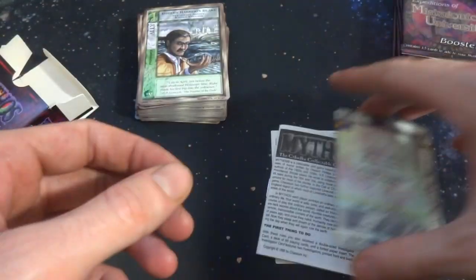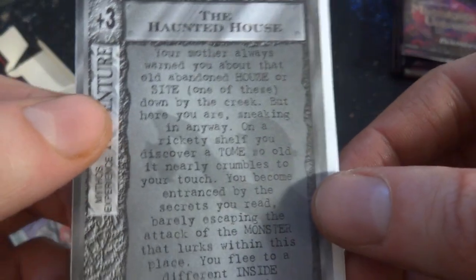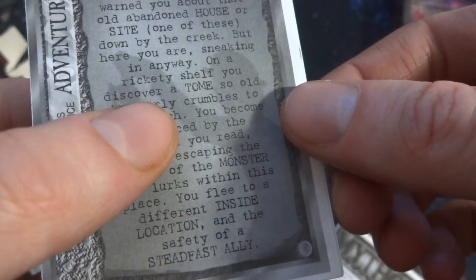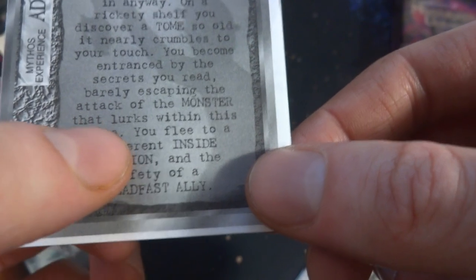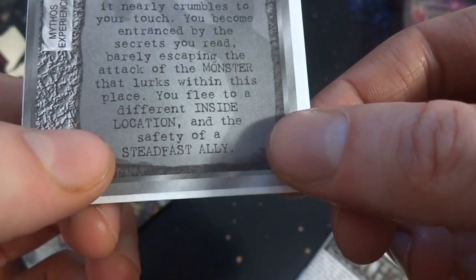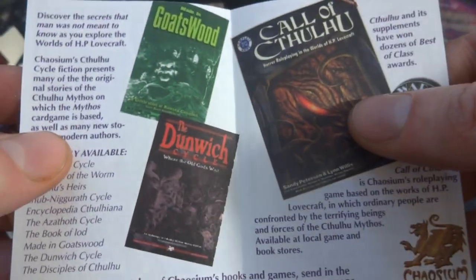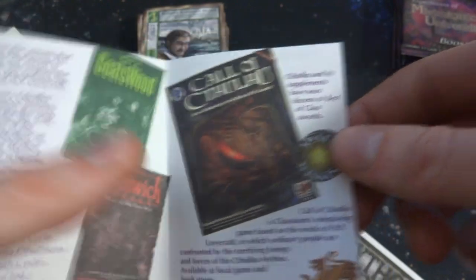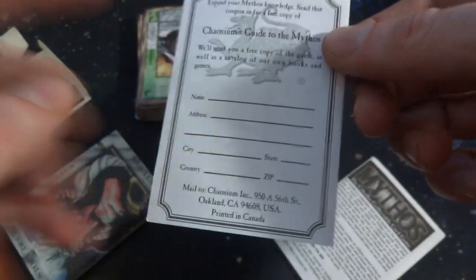Not sure how this works. The haunted house — your mother always warned you about the old abandoned house or site down by the creek, but here you are sneaking in anyway. On a rickety shelf you discover a tome so old it nearly crumbles to your touch. You become entranced by the secrets you read, barely escaping the attack of the monster that lurks within. Some sort of advertisement — a tiny little pamphlet. Looks like some books they have as well — pretty cool. So I guess there's books of the lore. Got Goatswood, Dunwich, and Call of Cthulhu.